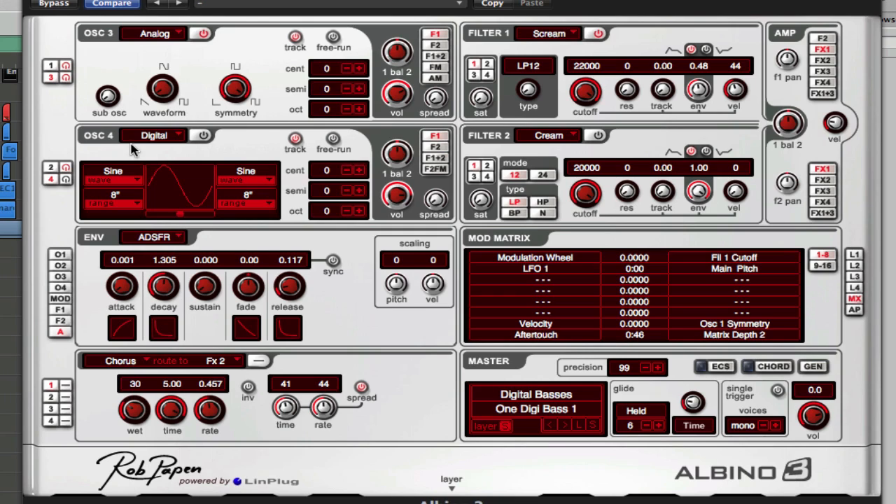For the fourth oscillator I wanted just a sine wave to beef up the lower end, because the synth is predominantly focusing on the high frequency of oscillator one. But when you play your notes you still want it to sound like it's fitting in with your drums — that's the sine wave's job.